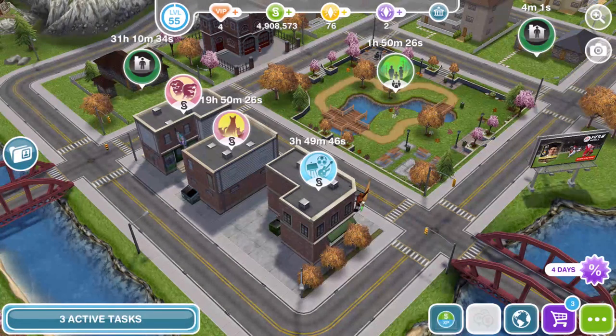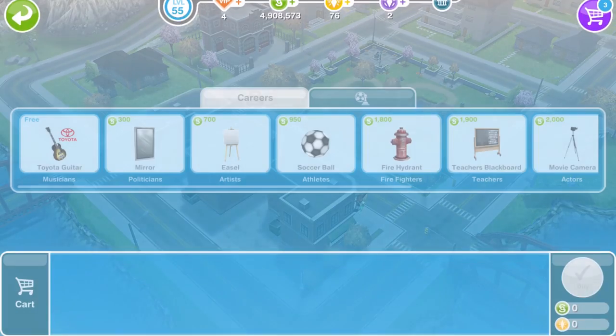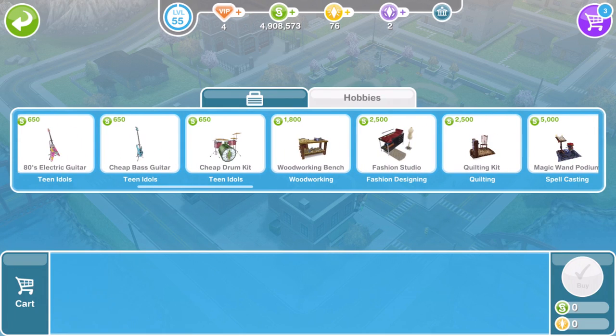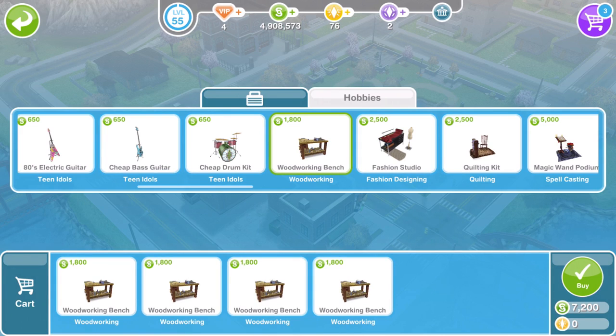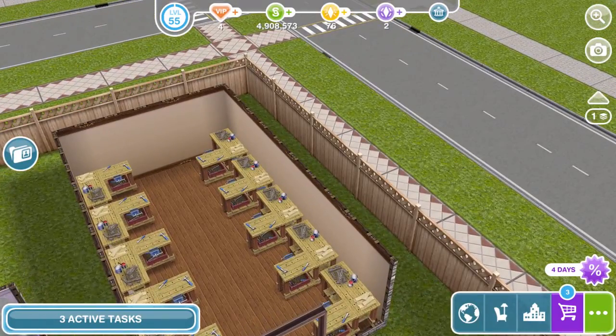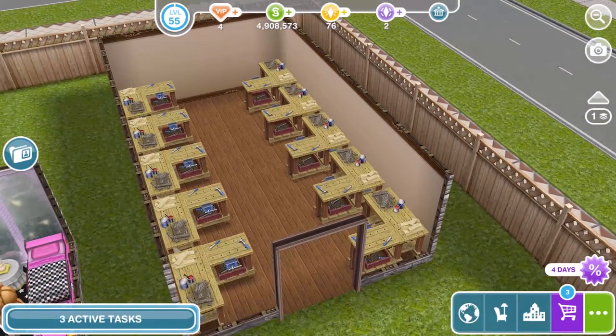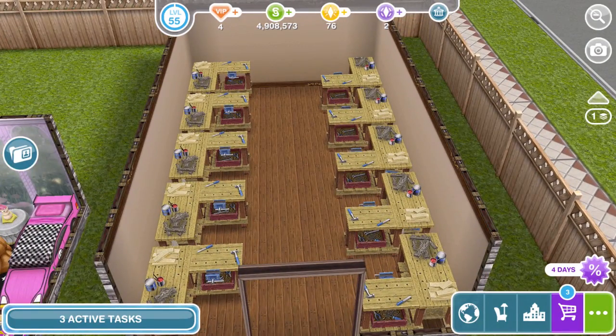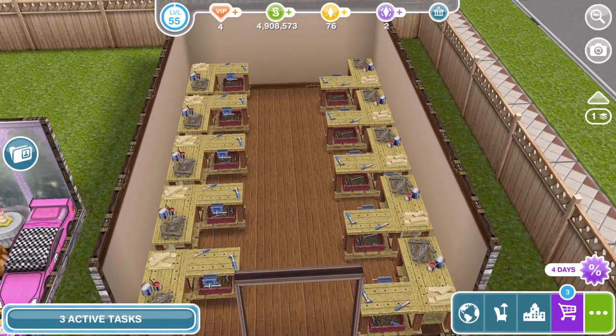To complete this event I recommend that you go onto your town map, go to the promotions-r-us store, and buy some woodworking benches — go into the hobbies section and buy at least 10 of them. Click on them, buy 10, they go into your cart and then into your inventory. Go over to a house and build something like this. I have placed 10 woodworking benches down in this little shed and I'm going to bring 10 Sims over, since you can only have 10 Sims in one house at a time.